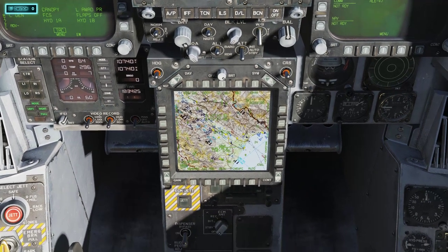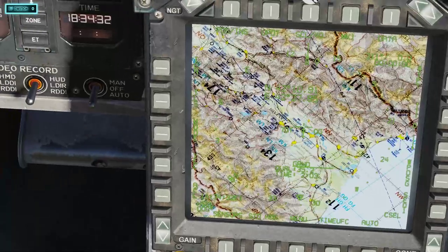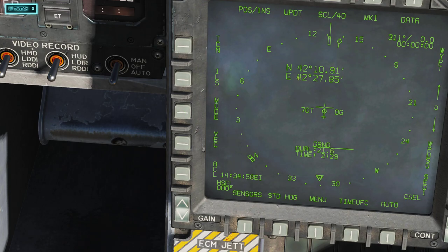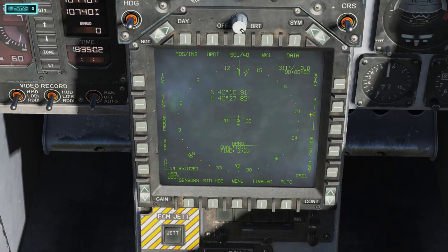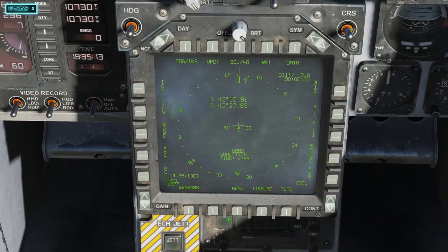Now I don't like the map version because I can't read anything. If you click here you can see all the options: TAC, TCN, ILS, Mode, VEC, ACL. If you click Mode one time you'll see it puts a bracket around Map. Click it again and it changes — now we can actually see what's going on. This works the same with all your DDIs.